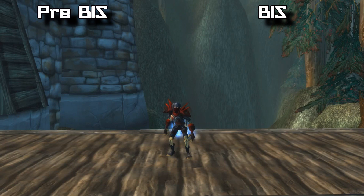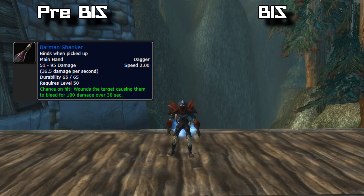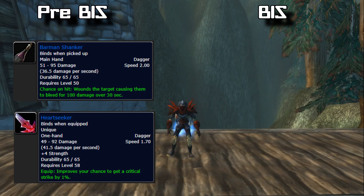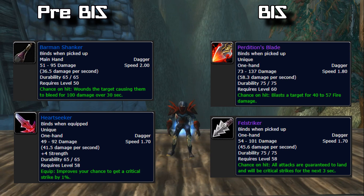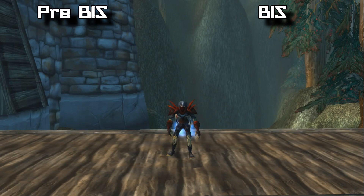Finally, weapons — starting with daggers. Your pre-BiS are the Barman Shanker, which drops from the mini-boss Plugger Spazzring in BRD (you can actually solo him as a level 60 Rogue in stealth), and the Heartseeker, a BoE Blacksmithing weapon you can get from a blacksmith or the AH. For BiS daggers, we have Perdition's Blade, which drops off Ragnaros, and Warblade of the Hakkari... actually Venomstrike — Vel'strake — this drops from Rend in Upper Blackrock Spire. Together with Perdition's Blade it's a great combo, especially when you get that chance-on-hit to proc.